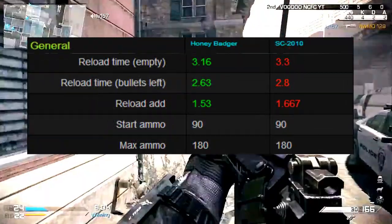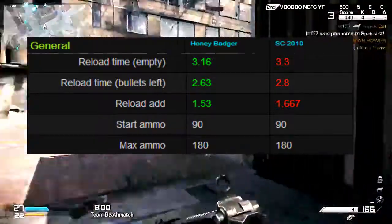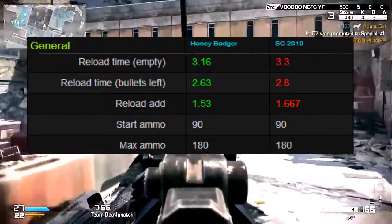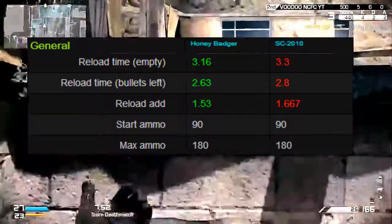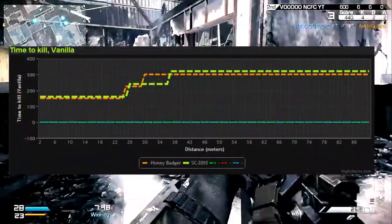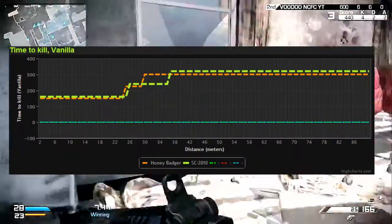On the ammunition side, the Honey Badger has a quicker reload time both when there are and aren't bullets left in your clip. They both start off with 90 ammunition and have a maximum of 180. I'm going to pop up a couple of graphs — one for bullets to kill and one for time to kill.